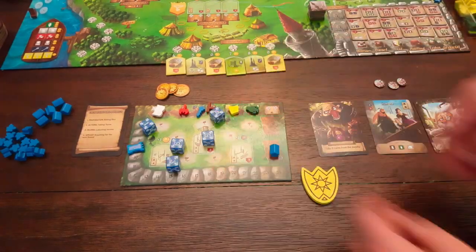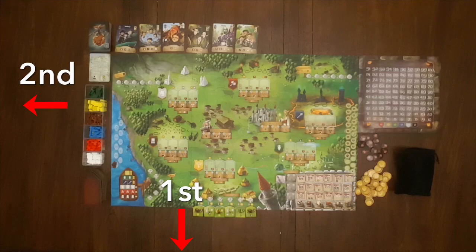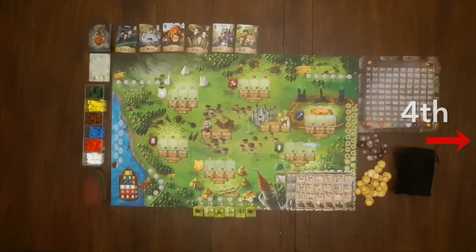At the beginning of each round, each player rolls all five of their dice. Then, starting with the first player and moving in clockwise order, players take turns completing any or all of the following actions in any order.